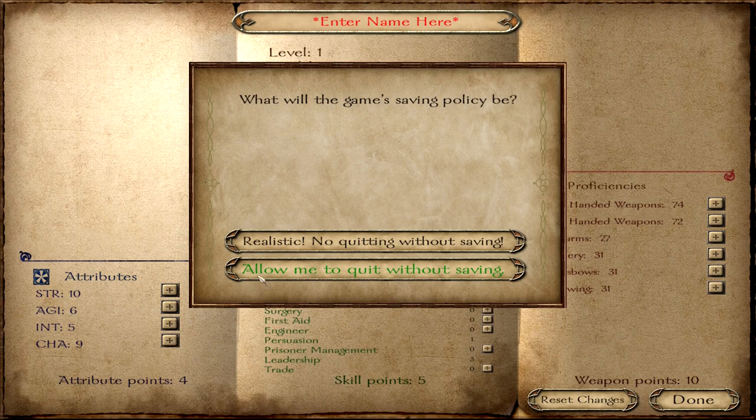This will affect the stats, as you can see here. Always choose this option — you want to be able to quit without saving and reload your latest save manually. Believe me, you want to do this.